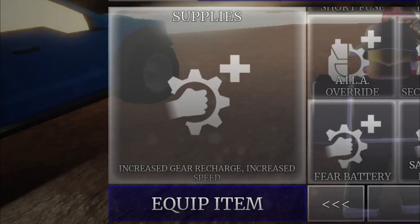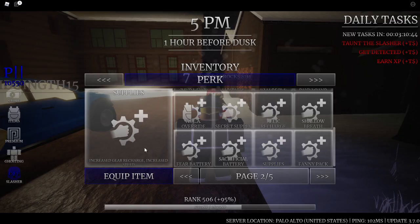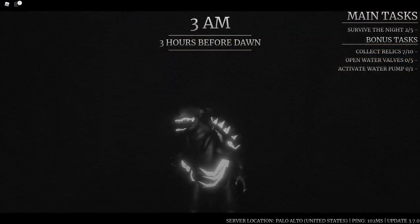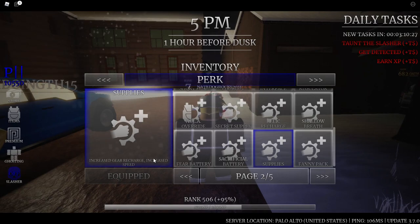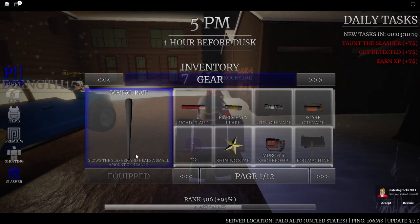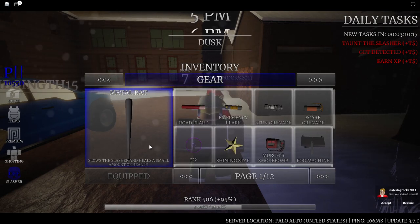The supplies perk — I really like to use because this has increased gear recharge and increased speed. However, this doesn't increase your health. So we won't let the slasher hit us this time to be able to use the metal bat — kind of like the first situation in this video. So let's use the supplies perk: increased gear recharge and increased speed. We should be able to get away from the slasher after we use this bat. However, we won't be able to use the other part of this metal bat's description — heals a small amount of health.